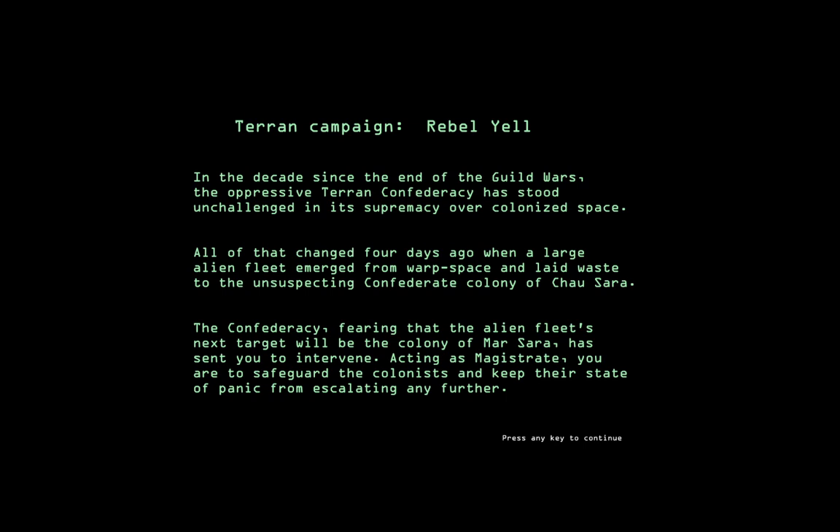In the decades since the end of the Guild Wars, the oppressive Terran Confederacy has stood unchallenged in its supremacy over colonized space. All of that changed four days ago when a large alien fleet emerged from warp space and laid waste to the unsuspecting Confederate colony of Jawsara. The Confederacy, fearing that the alien fleet's next target will be the colony of Marsara, has sent you to intervene. Acting as Magistrate, you are to safeguard the colonists and keep their state of panic from escalating any further.